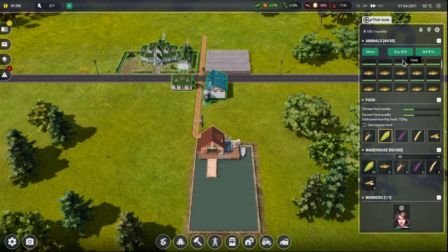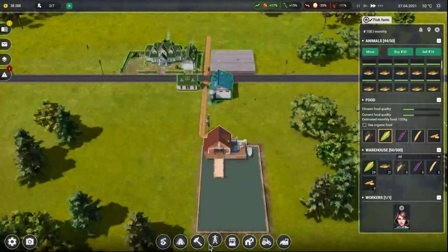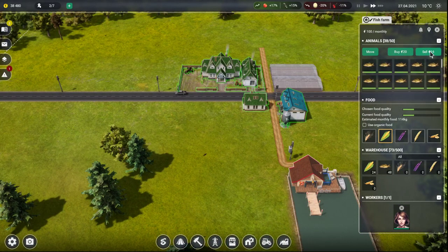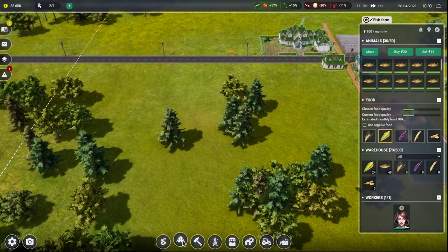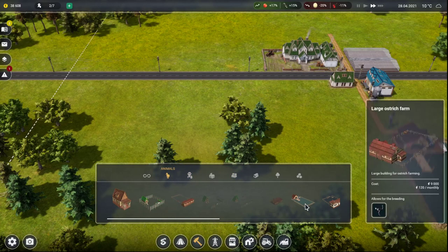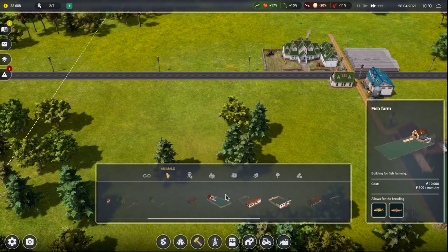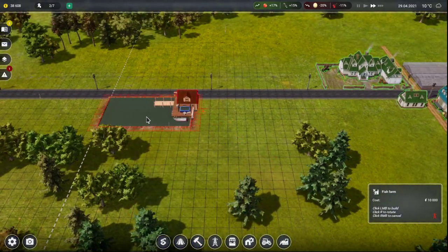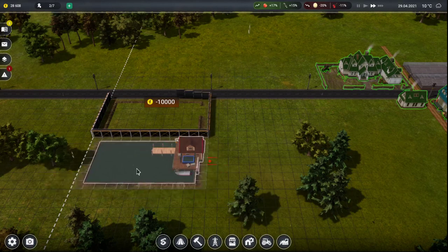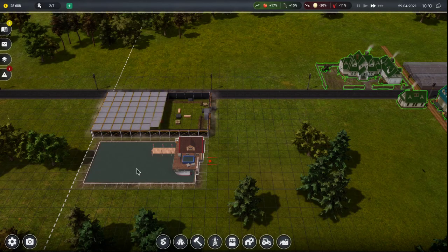How do I want to do this? I guess the fish farm is going to sell pretty good. Is that the only fish farm choice we have? Looks like it, okay. Just this one — 10 grand. Let's do that.